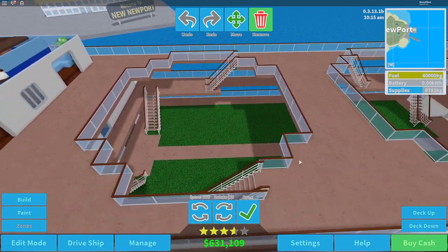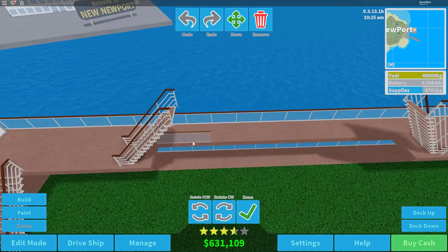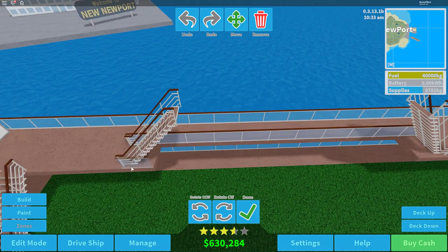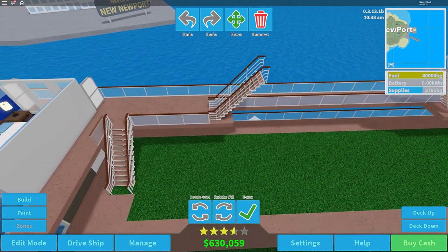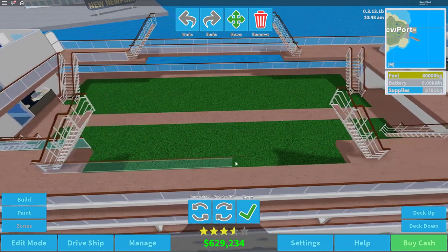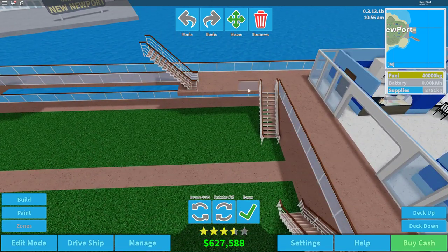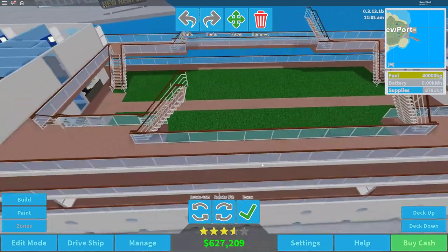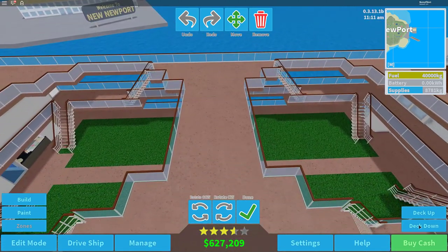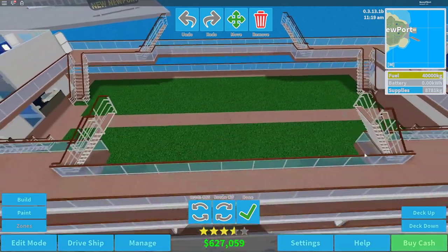Let's head down a deck and get down this glass railing right along here — place that there, over here slide this like that, all the way across, right here like that, do the same over here and all the way down — place that right there. This looks very nice so far. I'll place a little railing here just so it looks a bit nice too.